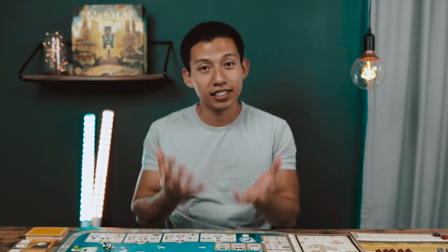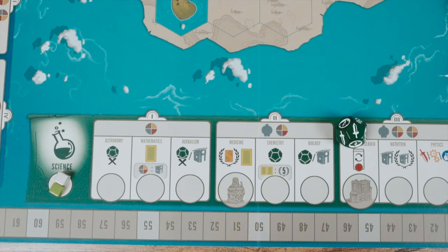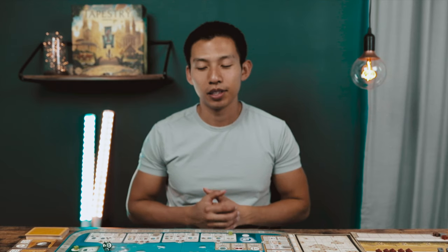Next is the science track. When you see the research symbol, roll the science die. Depending on what you roll, it will let you advance on another track — for example, rolling the sword icon lets you advance on the military track. If there's an X under the green research icon, you advance but don't gain the benefit or the chance to pay for the bonus. If there's no X, you gain the benefit and the chance to pay for the bonus as well.